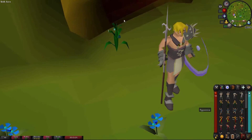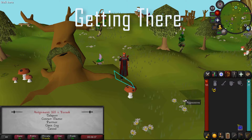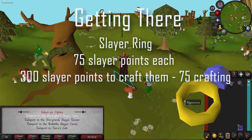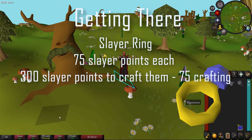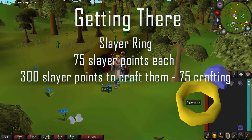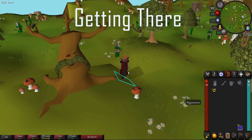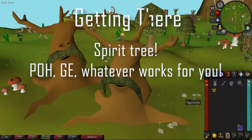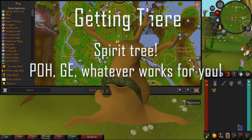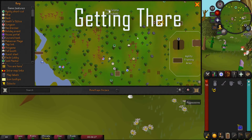The absolute fastest way to get here is using a slayer ring, which you get from a slayer master. You can buy them or unlock the ability to make them at 75 Crafting. Once you have them, you can teleport right in front of the cave. Next, you can use spirit trees — they're all around the world, you can even have one in your POH — and then go to the Gnome Stronghold and run west.